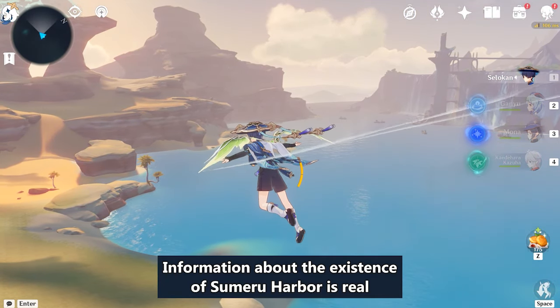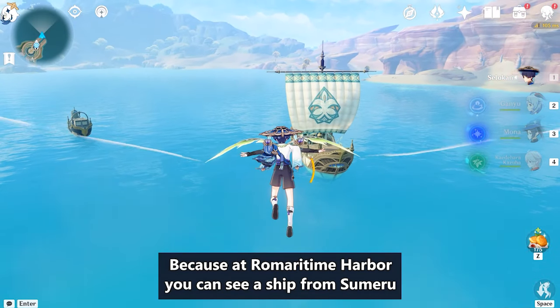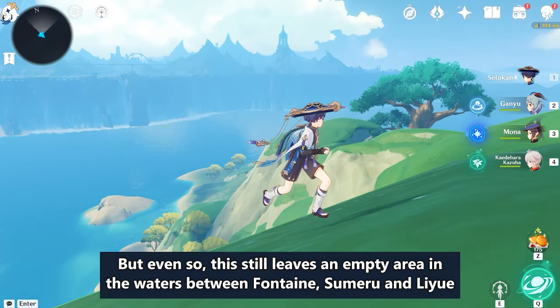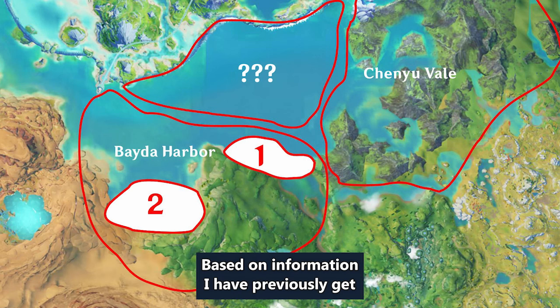Information about the existence of Sumeru Harbor is real, because at Romeridom Harbor you can see a ship from Sumeru. But even so, this still leaves an empty area in the waters between Fontaine, Sumeru, and Liyue, based on information I have previously gathered.